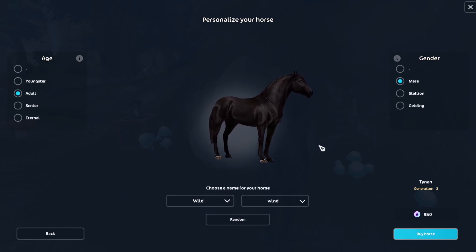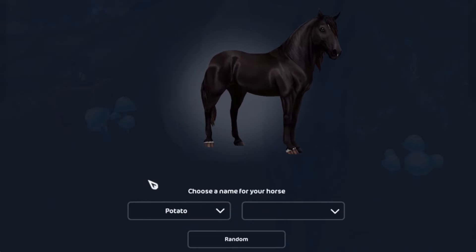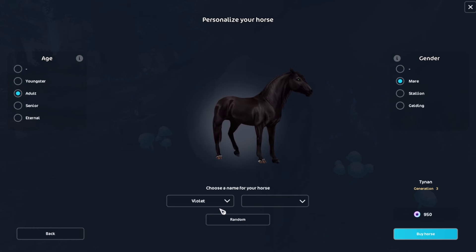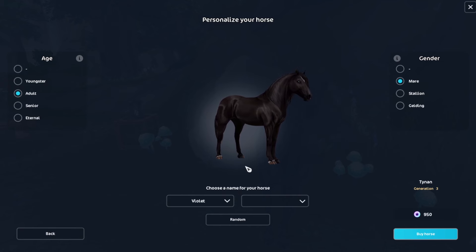I might be stupid, but at first I thought, oh my god, Wild Wind — that sounds so cool. But then, just a second later, I thought that sounds like a big fart. I was thinking Violet. And you might be thinking to yourself, that has nothing to do with this horse — and you're right about that. But Violet, like the flower, is like a queer symbol; it symbolizes lesbian love. Not that I have anything to do with that. But I kinda like it. I look at this horse and I'm like, yeah, Violet — that fits. She's very pretty.